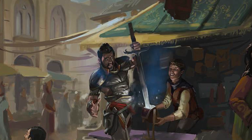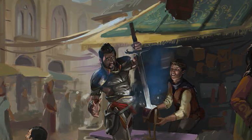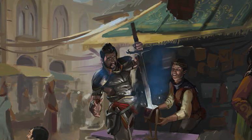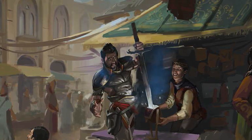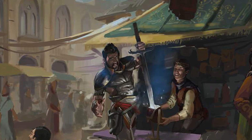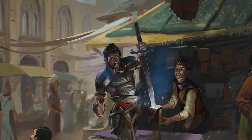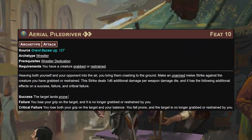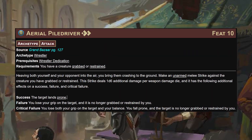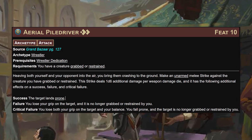A lot of times this build is kitted to target not necessarily the boss monster but the people outside the front door. Somebody's got to clear the less hurdles for everyone else in the party - particularly the less sneaky members - the easier things can be. So if you can drop, grab somebody, sleeper hold them, seems really good. That alongside aerial piledriver: for two actions with the attack trait against a grabbed or restrained creature, make an unarmed melee strike.